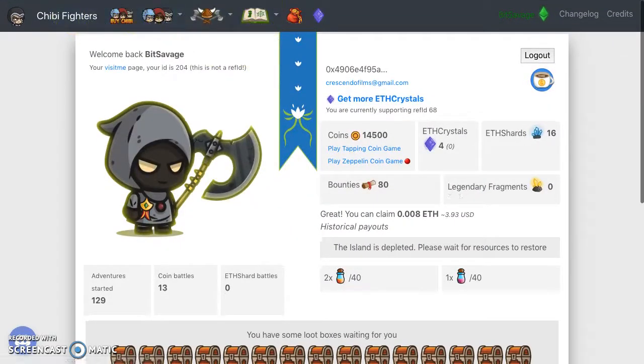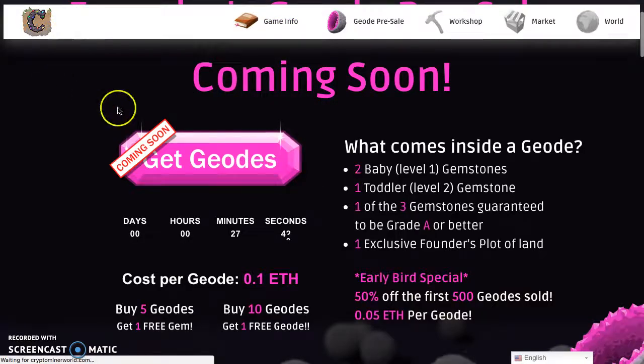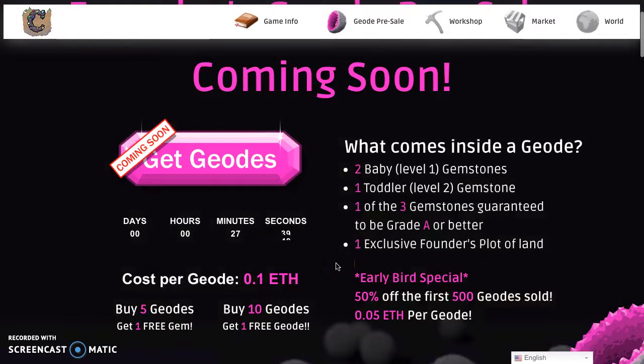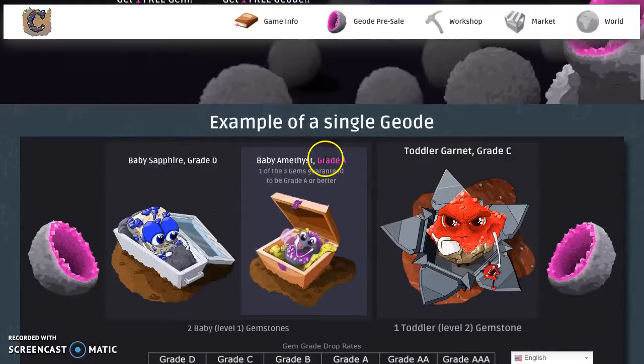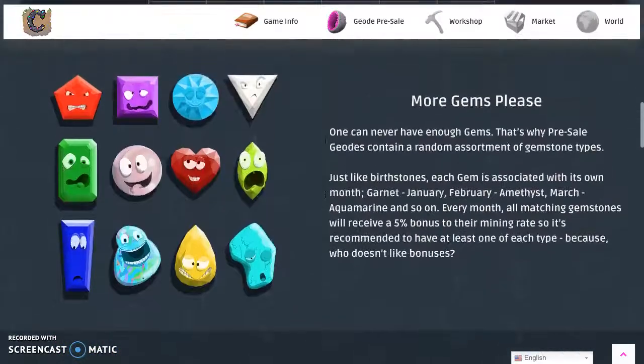I got to tell you about this geode sale — it's coming up live right now. I'm thinking I'm gonna buy all of them, just kidding. But 50% off these geodes for Crypto Minor World — don't miss it. I gave you a review, I told you about this game. Get one for each month.